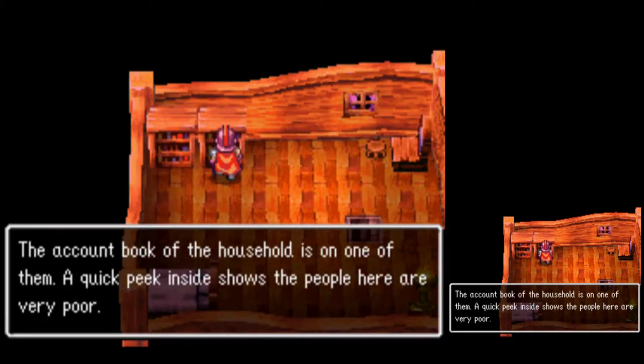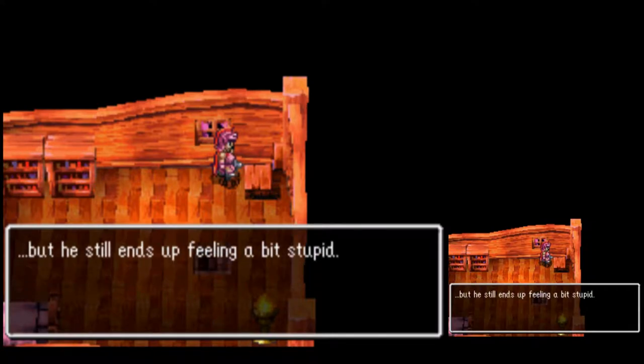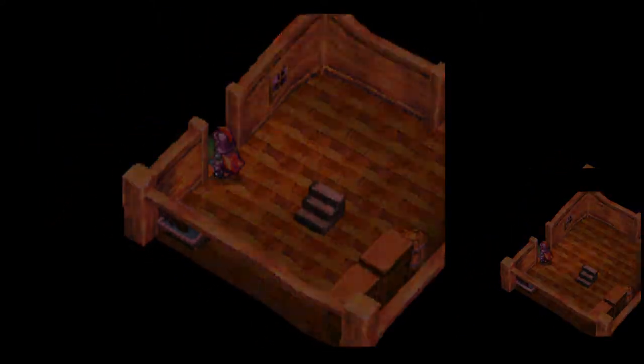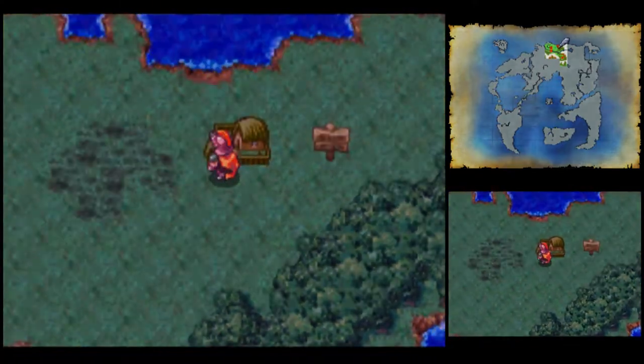The household's account book — they seem to be very poor. Ragnar gazes into the mirror and makes a funny face. Nobody is watching, but he still ends up feeling a bit stupid. That's about all we can do during the daytime. Let's wander around and wait for night to fall.